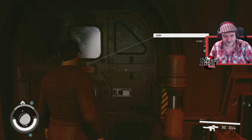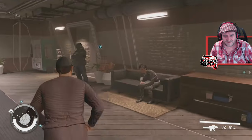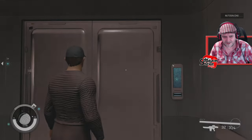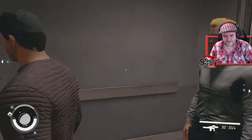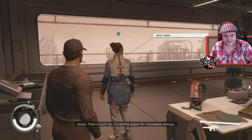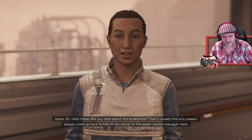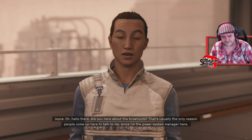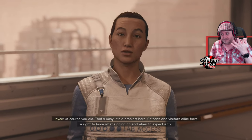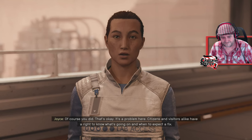I have no idea what he was on about. Let's just head in here then. Hello — I don't know who said hello to me. There's a lift here as well. Have I been here before? I must have been. Let's go this way. 'Such an incredible place for renewable energy.' Joyce, I'm over here! 'Oh hello there, are you here about the brownouts?' I have no idea why I'm here.